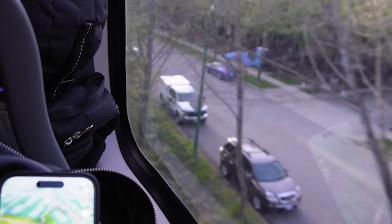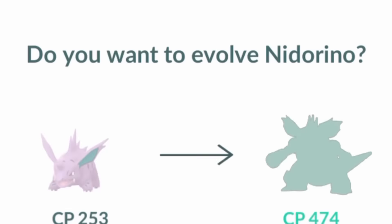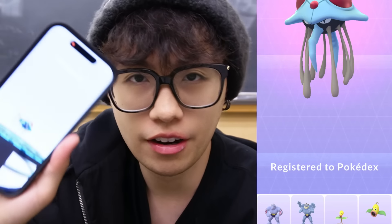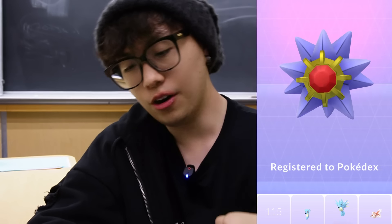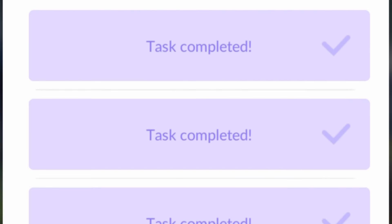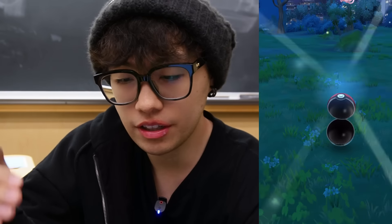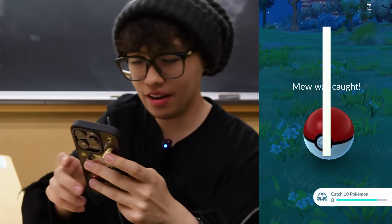It's time to evolve. Nidoking, Tentacruel, Dugtrio, Gengar - my boy Gengar - Staryu into Starmie. Over the course of last week, I had been completing quests: from evolving a Magikarp, to battling 10 times in a gym, to catching Dittos. I think we got a Ditto - yes! These all amounted to us encountering one specific Pokemon. It's Mew. He turns invisible when you try AR on him. He's going to be our 142nd catch. This is a guaranteed catch - he can't run. Booyah! Mew - that's our last Pokemon.